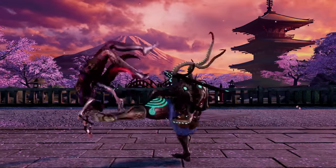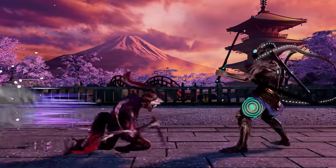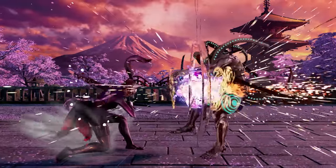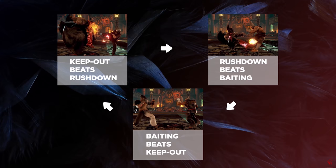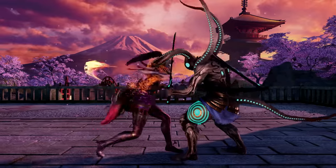Playing the neutral in any fighting game can be boiled down to a rock-paper-scissors dynamic: pressure beats whiff punishing, whiff punishing beats keep-out, and keep-out beats pressure. For a more detailed analysis, please see Devil Jin Essentials. Let's first take a look at Kunimitsu's approach and pressure game.